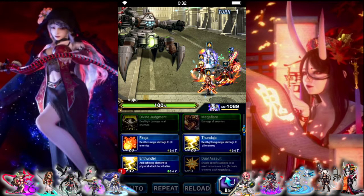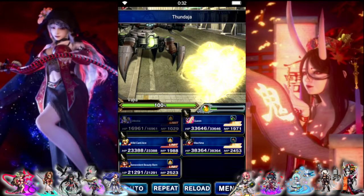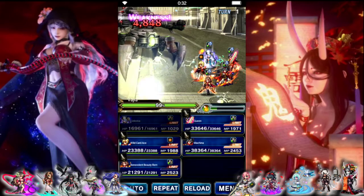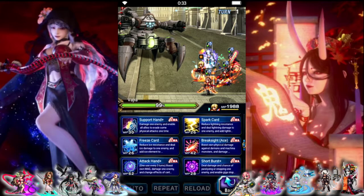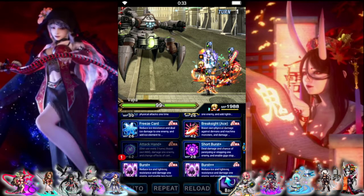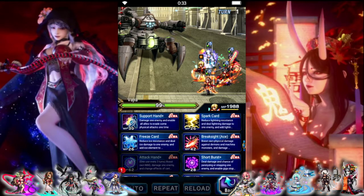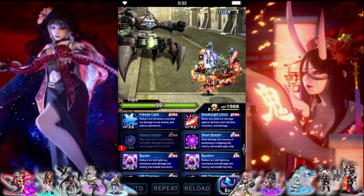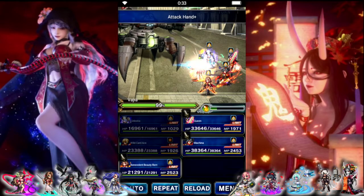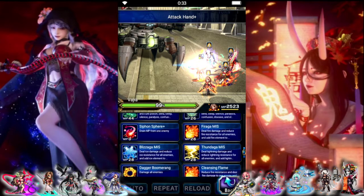Add lightning to everybody, and just because I can, hit the boss with a little lightning — not gonna do much but that's fine. Ace needs to do some setup, so we need triple spell, we need to attack hands, let's do a support hands and we can unlock his extra.